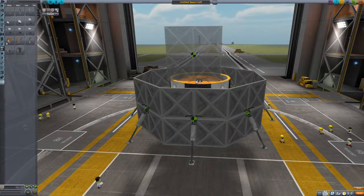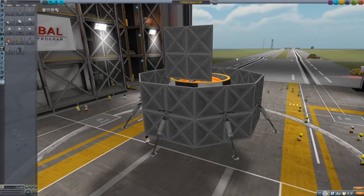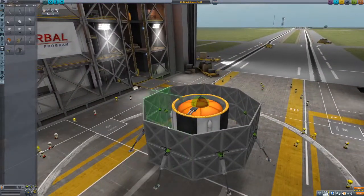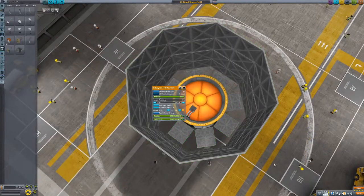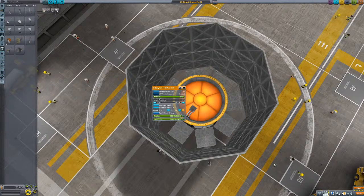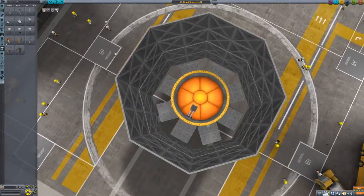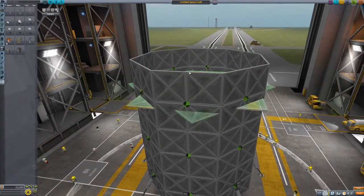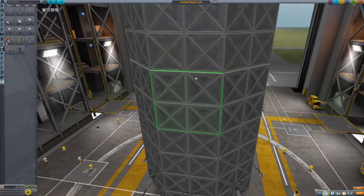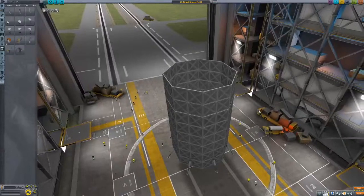Does BD Armory cost money? Nope, it's a free mod — I think all mods in KSP are free. This fuel tank will be good because it'll weigh it down. And these all keep their Auto Strutting — that is nice. KSP has come a long way since the old days. So that's looking pretty flak-turm-y, it's looking like a tower.